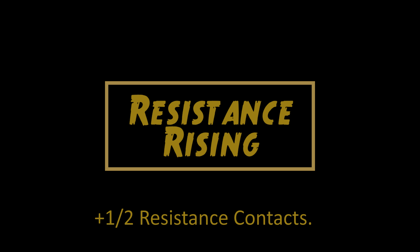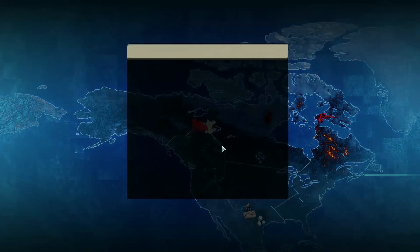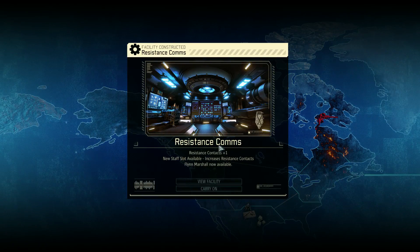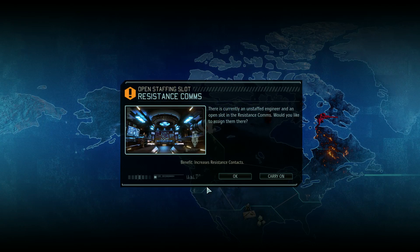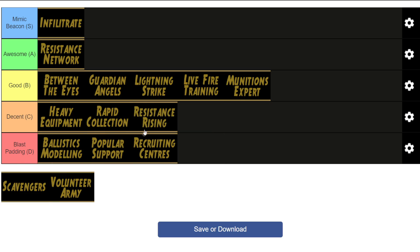Resistance Rising 1 and 2 — I'm lumping these together. These two abilities give you plus one and plus two extra contacts on the strategic layer respectively. Resistance Rising 2 in particular is okay, but you can always just build facilities to get extra contacts, and they can also come up as scanning and covert op rewards. So there are way more useful abilities to take than either of these — I'm going to say that they're just decent.